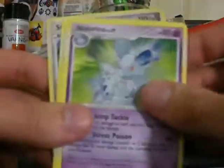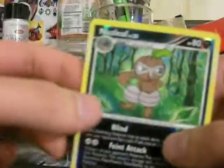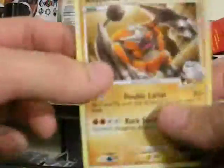All right, we have Seedot, Aerodactyl, Growlithe, Koffing, Nidorina, Hippowdon, Tropius, and a Steelix GL. My Reverse is a Nuzleaf, and my Rare is a Rhyperior.